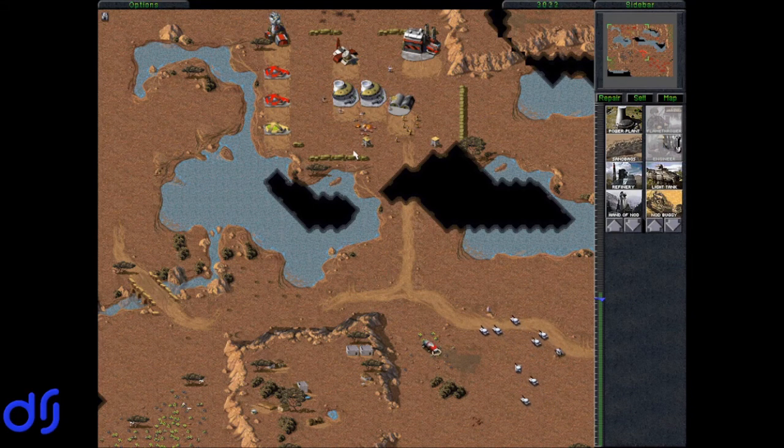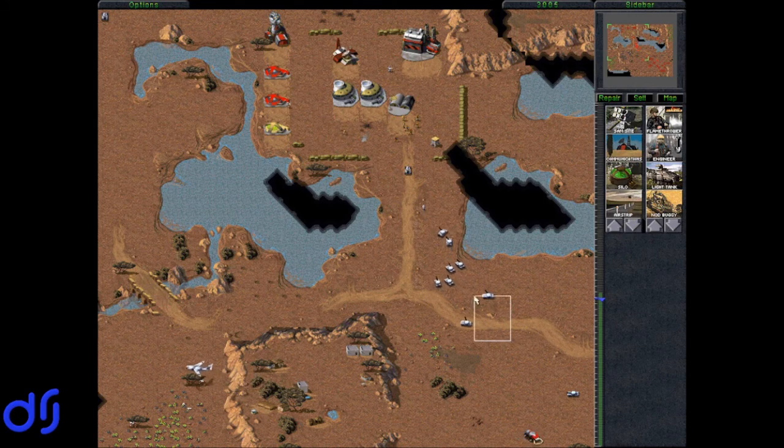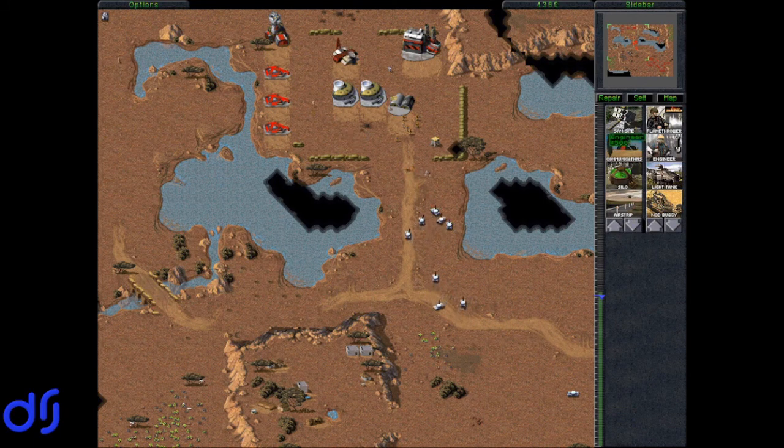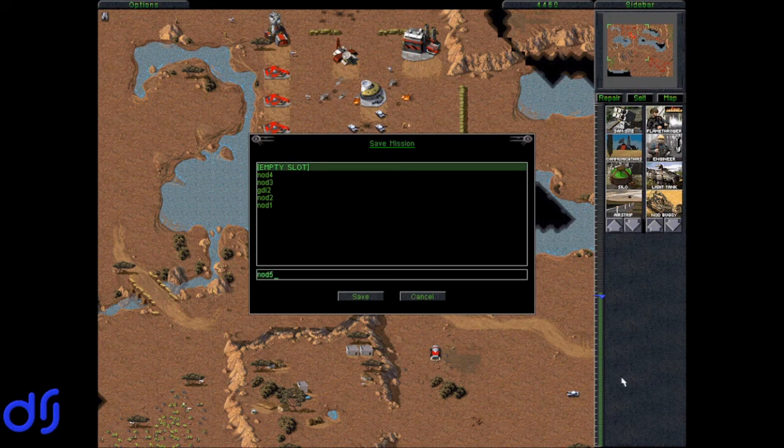Let's just bust in with this tank army — enough fooling around. The game's squish sound effect is so great. Flamethrowers are dangerous because they have a tendency to flame your own forces, but they are very effective anti-structure and anti-infantry. We are pretty close to being done with this mission, so let's make a save here. We could have built Humvees and APCs out of the weapon factory that we captured, but why bother? And that's our victory.